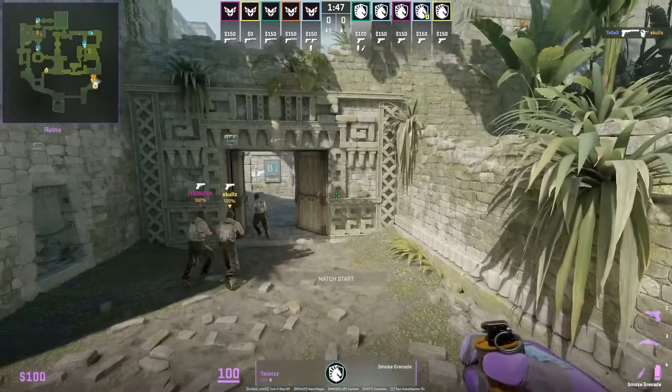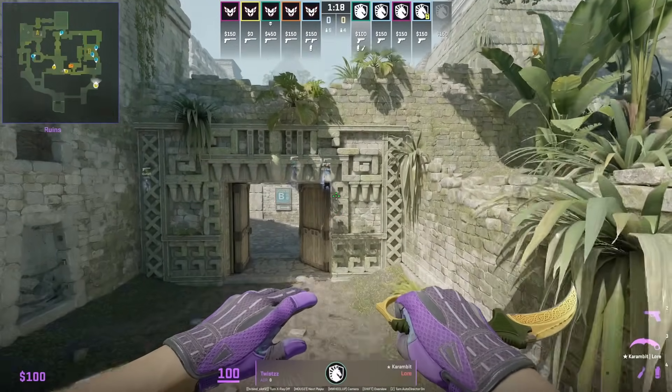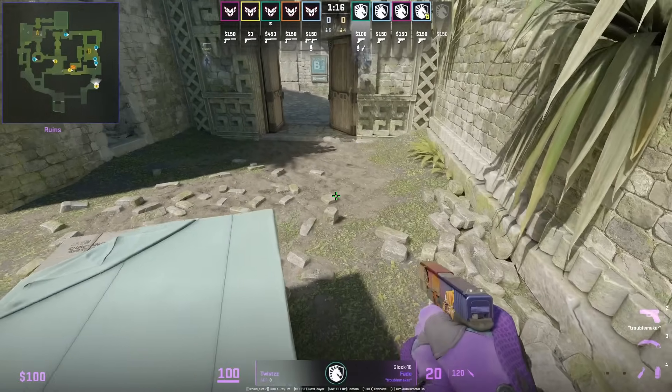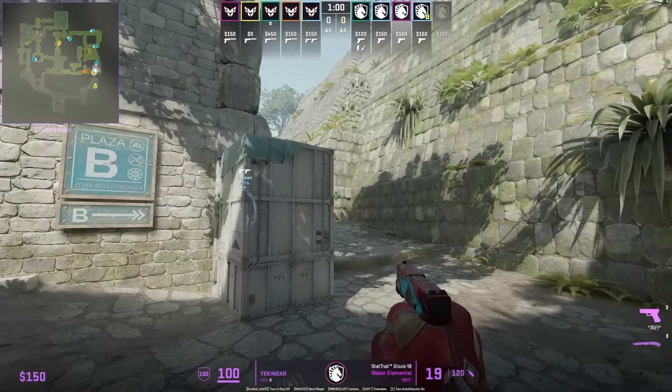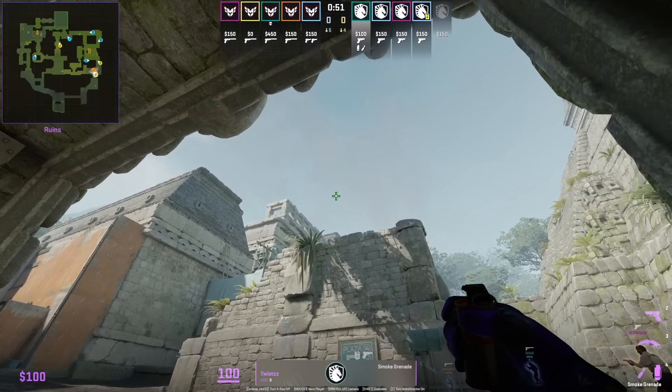In my last video I showed Monesy using this jump spot on top of the box where you can see through the top of the gap of the right door to check if any CTs are pushing down banana. Twist does spot one, which gives Kinder the clue to go ahead and watch banana.